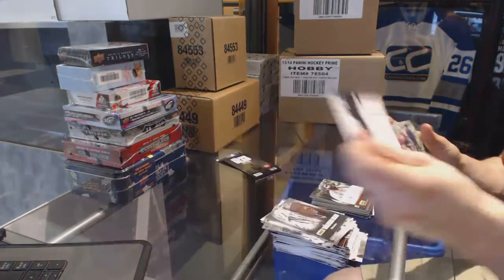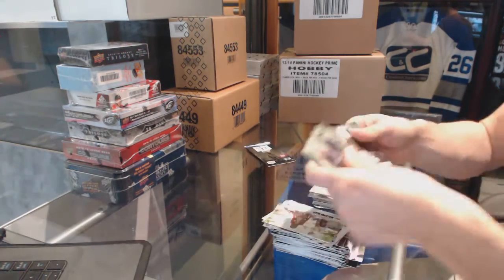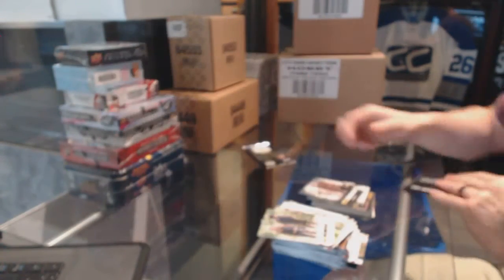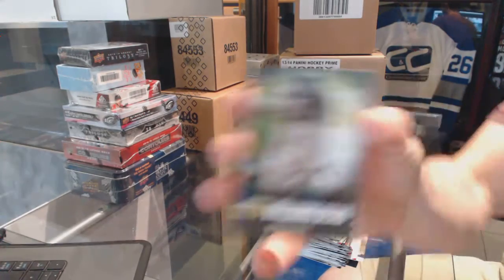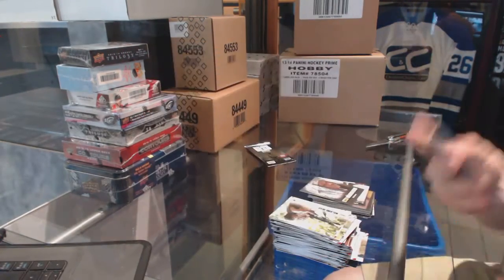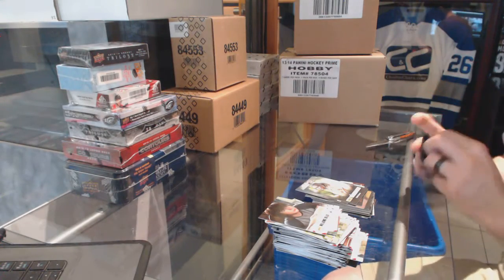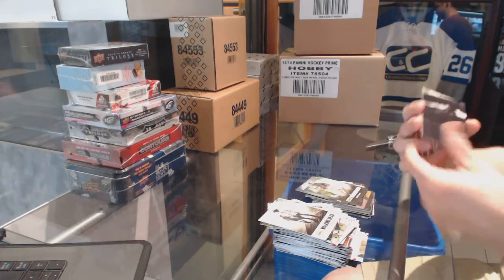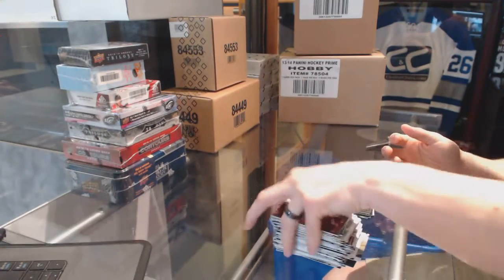Insert of somebody's legs. And a character card of Michonne. Character card of Beth. And the final pack is Rick's coat. So there we go.